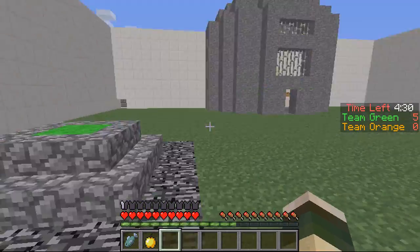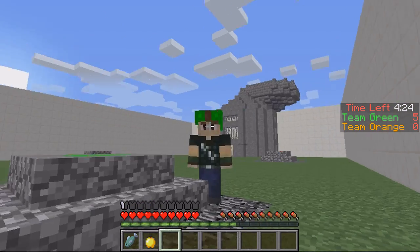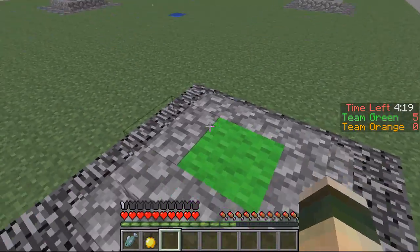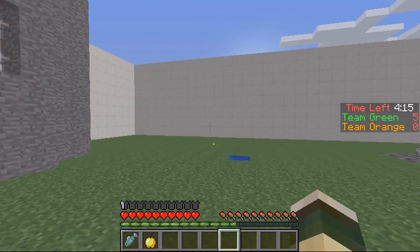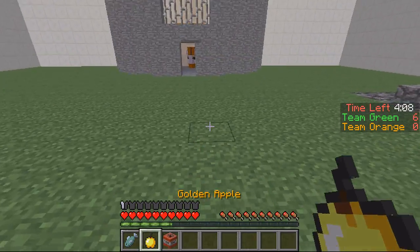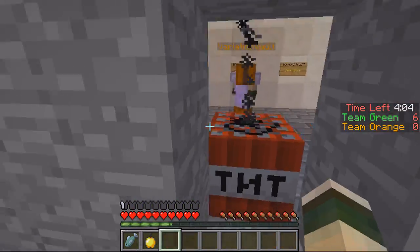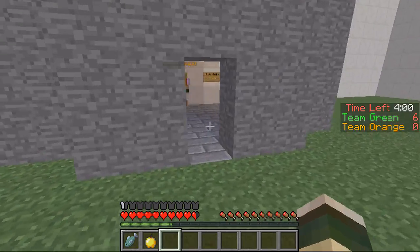If a crystal spawns here on my green side — I'm on the green team as you can see by the green hat — players on my team can't actually get this one. It's protected by us, almost like our flag. It's our crystal — the other team can get it but we can't. As you can see a TNT spawned. If I was to get the TNT, go into their base, place it down and run away — it blew up and would do damage to other players.